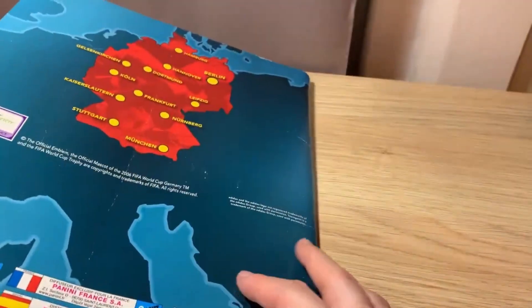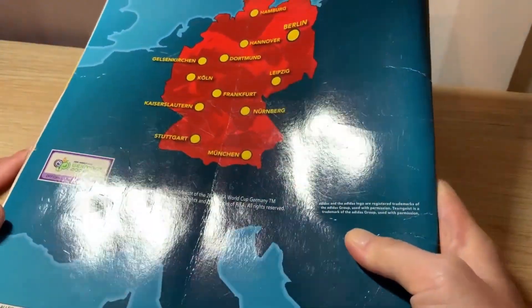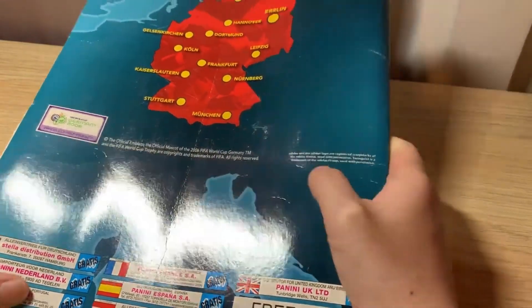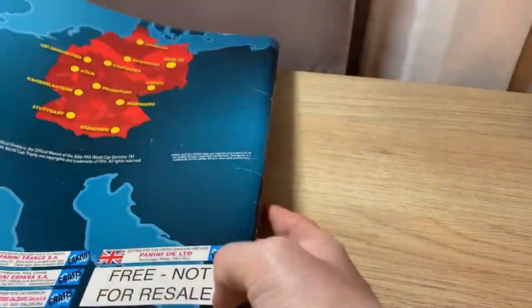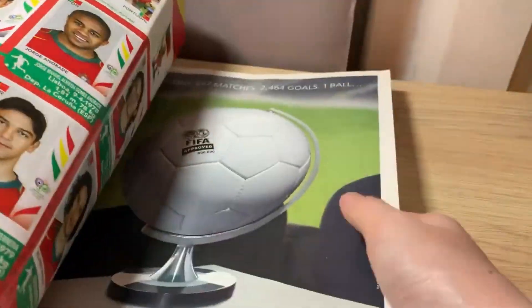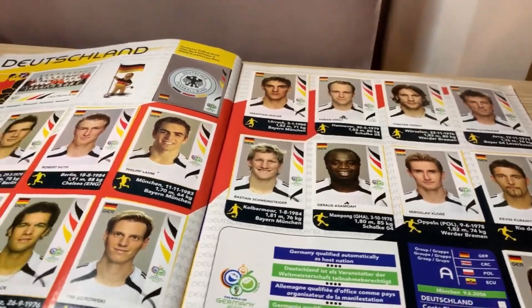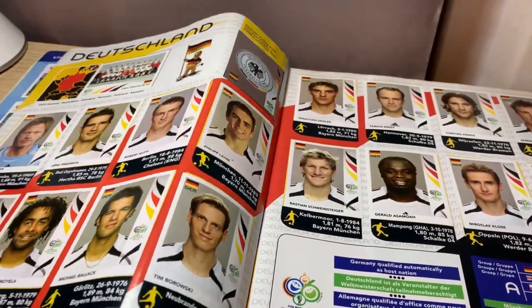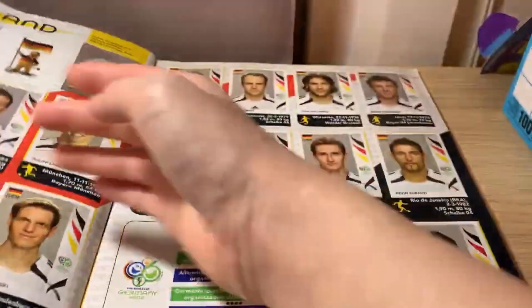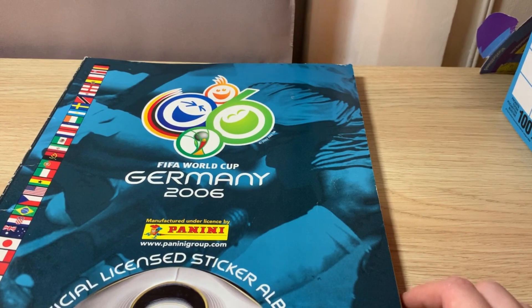As you can tell, there are the two formatting styles I mentioned — the half-page format and the full-page format used for most teams. On the back of the album you can see a map for the different stadiums. I feel like there's actually more information in this album than in World Cup sticker albums today. Thank you very much for watching and going over this album with me — please subscribe and like the video, thank you!